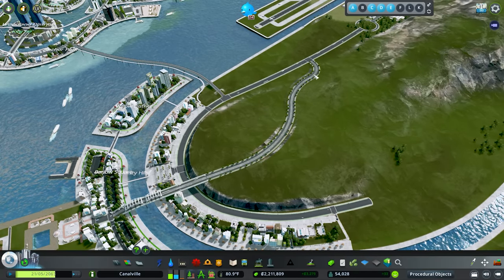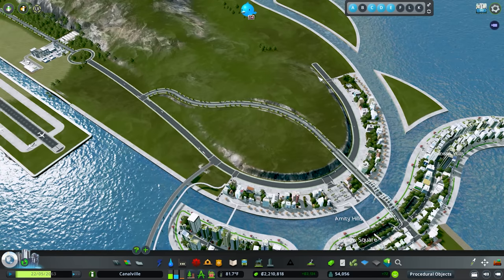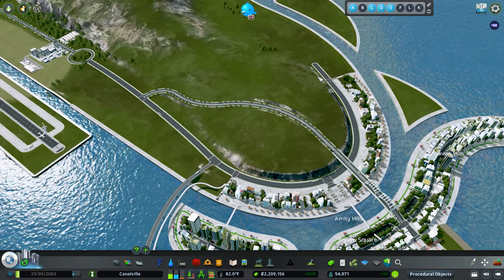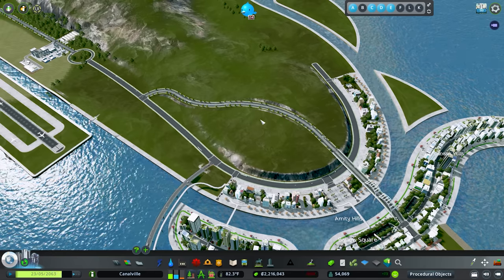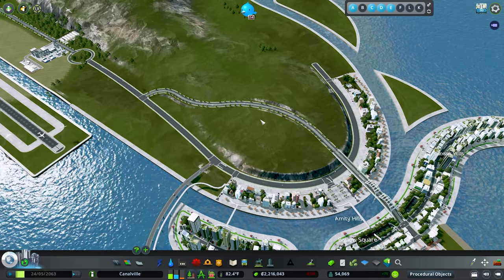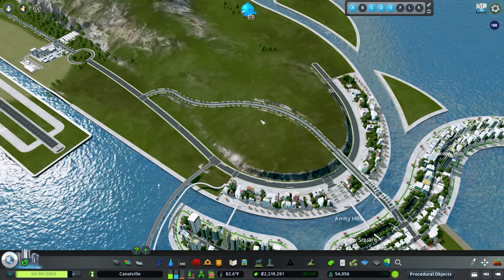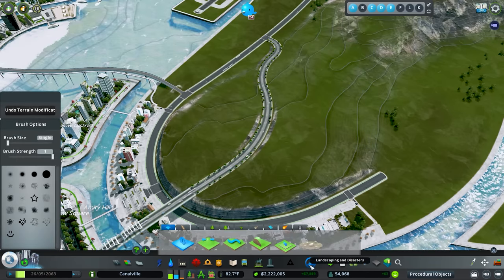Before we jump in, I did want to mention two creators I'm taking inspiration from today. The first is ACC Original - he recently did a video on ponds and how to make them look realistic, and it was a fantastic video that will segue into some of our waterfalls today. I'm going to put a link to the video in my description if you're interested. The second creator is Gradles - she recently did a zoo that I thought was fantastic. She did a bunch of ponds and I got a lot of inspiration from it.